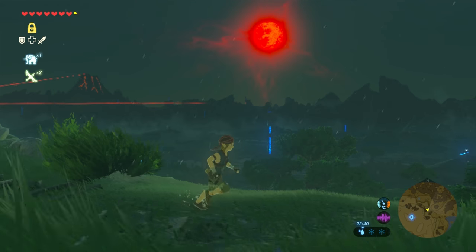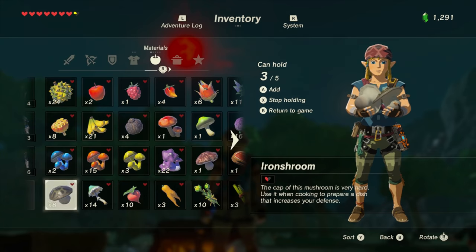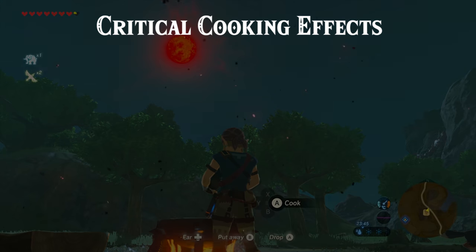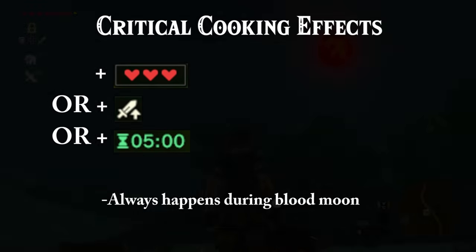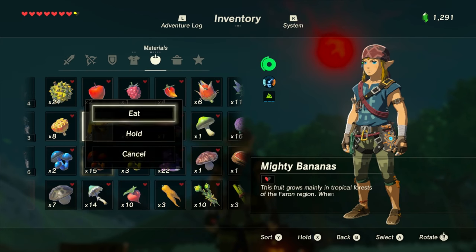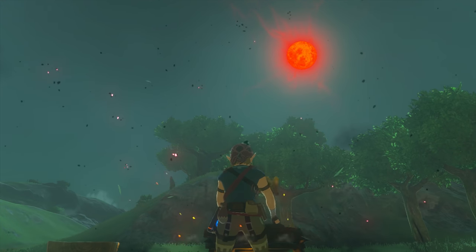As a final tip, cooking your food during the last half hour before a blood moon will give you bonus effects. This critical effect can be several different things: the heart recovery of your dish can increase by 3, the effect level of your dish can increase by 1, or the duration of the effect can increase by 5 minutes. Dishes can always get critical effects like these, but during the blood moon it's guaranteed, which makes it a great time to cook food.